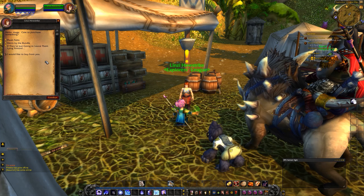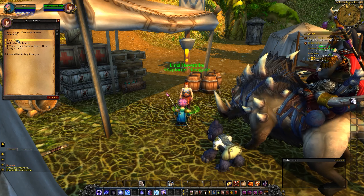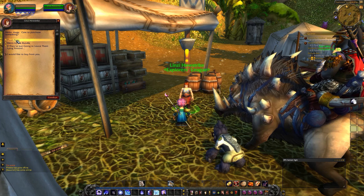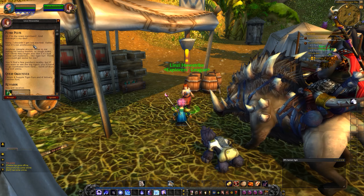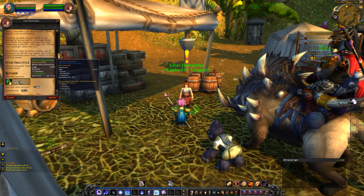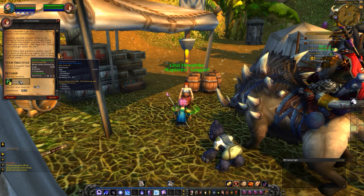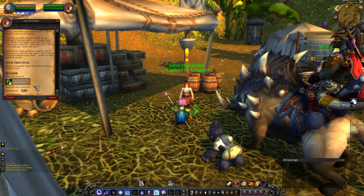So Lindsay has a couple of quests for us. We're going to just really focus on questing for this episode. Plush Pelts: obtain four supple tiger furs and four velvety panther furs. We'll get some fuzzy leg warmers which will lose intellect, but the item level is higher, so I'm not sure.